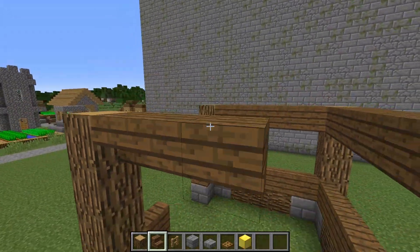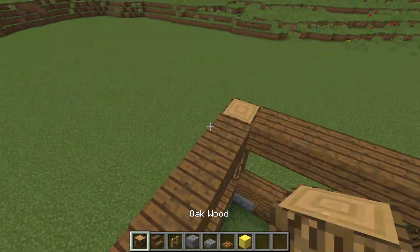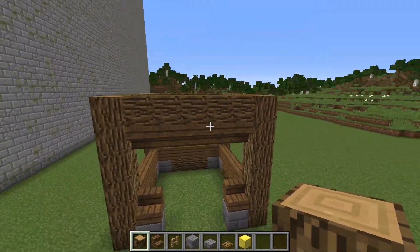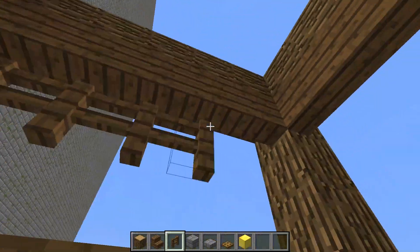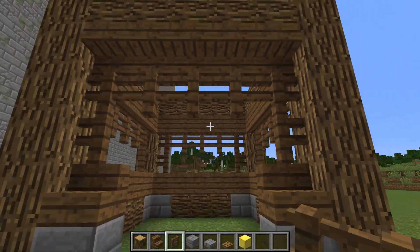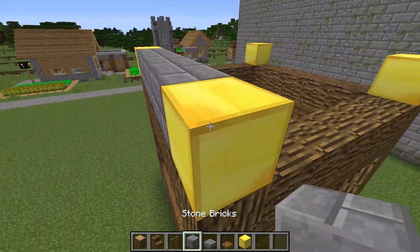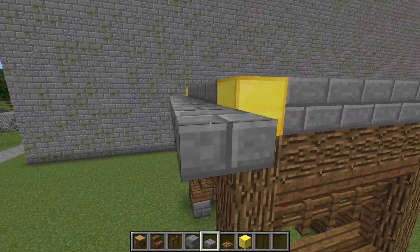Almost finished. I continue to build the framework. I also finish building blocks of wood from above. Now I'm putting a dark fence around the perimeter of the voids. I continue to build the framework. I put gold blocks in the corners on top. I put blocks of bricks between them. Now with the help of brick platforms,